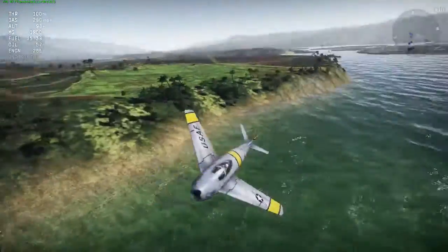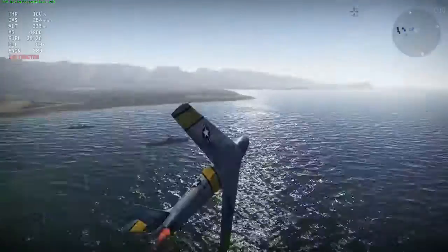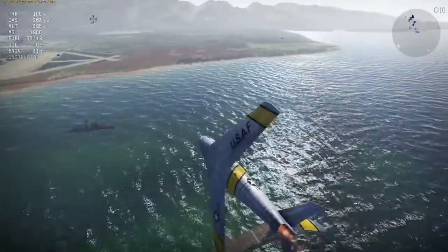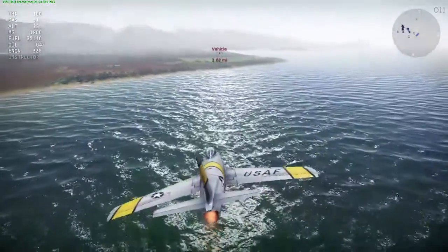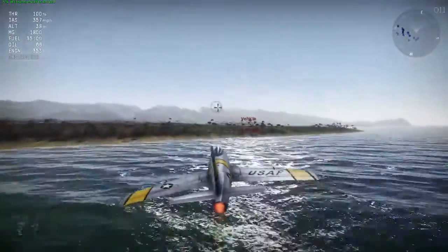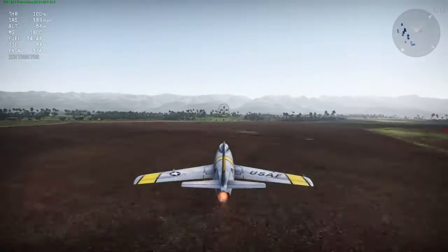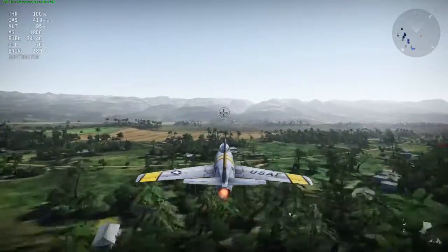All swept-wing planes — basically the Sabre, the La-15, and the MiG-15 — have had their low-speed turn rate pretty heavily dropped, which means these swept-wing planes do not handle well at low speeds, as you can see right now. This is perfectly realistic; none of them handled well at low speeds. In fact, pretty much any straight-wing jet could out-turn any swept-wing jet at low speeds. The 262 isn't really affected by that because its wings aren't swept enough to act like a swept-wing plane — it's more affected by its extremely high wing loading, one of the highest of any fighter in the game.